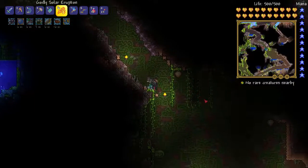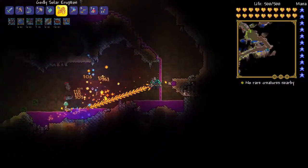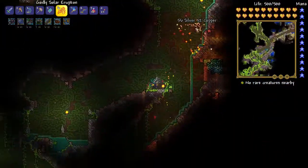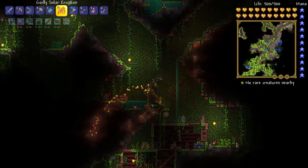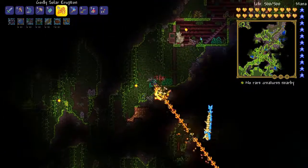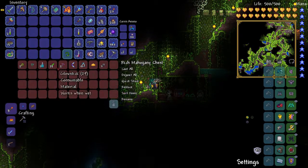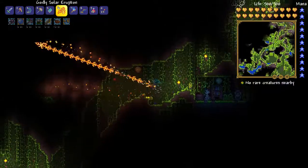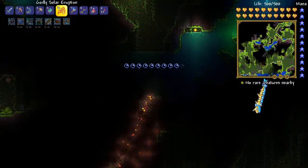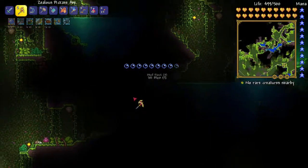Into the depths of the jungle — it shouldn't be too much of an issue. The jungle is relatively easy for us now. The beetle armor is going to make us decently tanky and we've got enough firepower, so we shouldn't have to worry too much. We're not going to be using any potions since I don't really want to use the ones I have and haven't made any more. And there is a Plantera bulb — that was a pretty quick find.